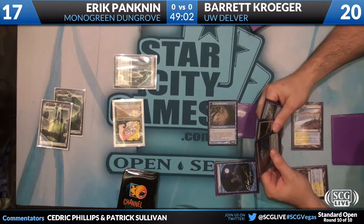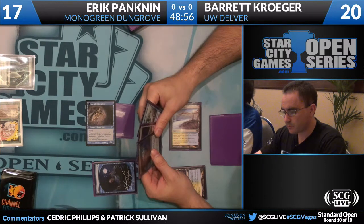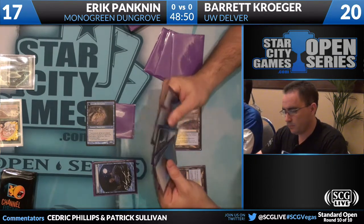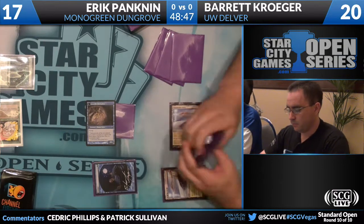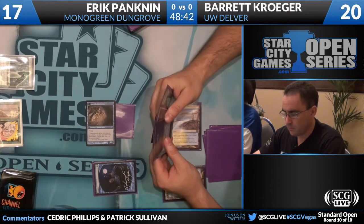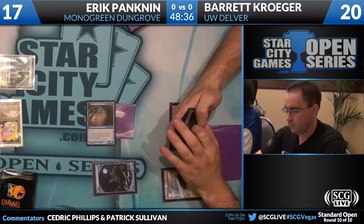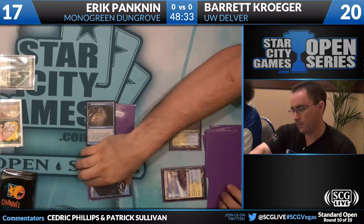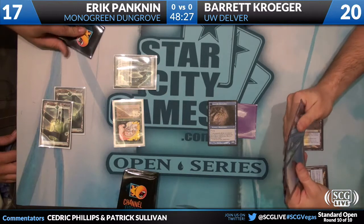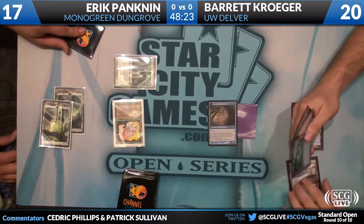Is there anyone in particular you think is favoring this matchup? From the Mono Green side, Dungrove Elder is the best card they can play — they can't block it effectively, they can't Phantasmal Widget it. It's a great Revenge of the Hunted target and a very good Rancor target. I want to be on the side of the person going first. I think that edge is more significant than any minor edge the two decks might have against one another in the abstract. Each of their starts are so much more powerful on the play than on the draw — these openings are incredible.